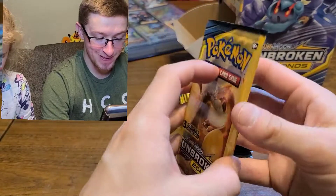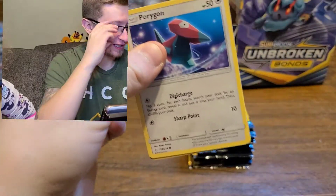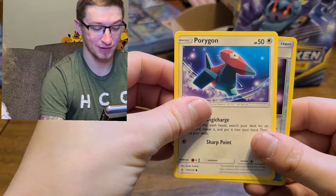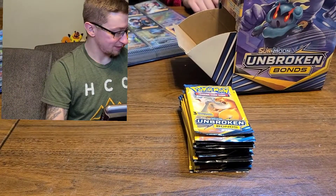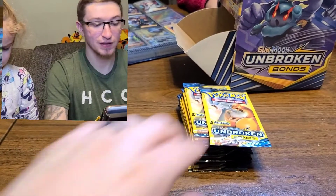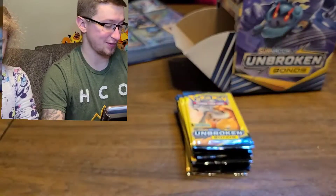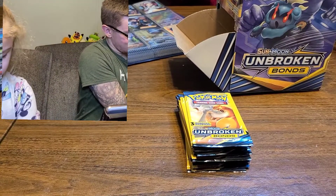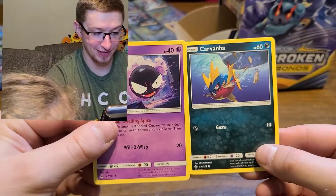We're going to start the Charizard packs here! Dust Stone - actually that's a reverse, not a rare, just a common. Another Ekans. Got so many doubles - we'll have to find some kids in the neighborhood and see if they want any. What did Lily get? She got a Ghastly and another Carvana. Totally pay for Mommy - reverse Darumaka and Noctowl Barrier. Let's try to get through these real fast - I want these hyper rares!